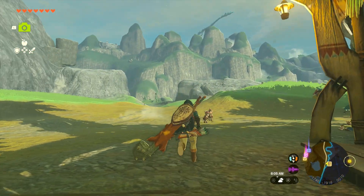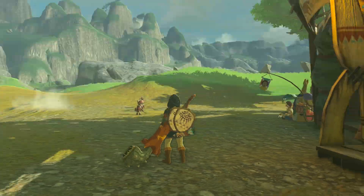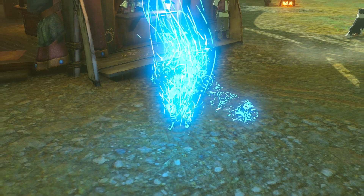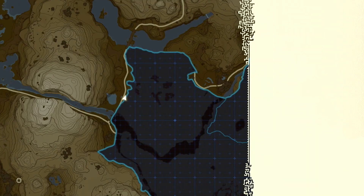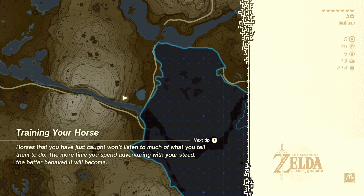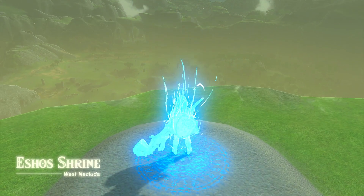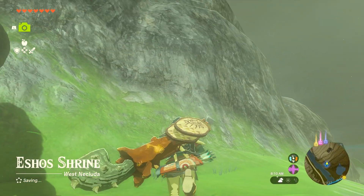Anyway, first things first, I think we could do the Yiga side quest because they're hiding out in Dueling Peaks. They're going to be somewhere around these mountains, and I don't quite remember where it is, but just do some looking and you'll see where they are. So that's what I'm going to do — do some looking around and hopefully I can find them, kick their ass and find out what the heck is going on.